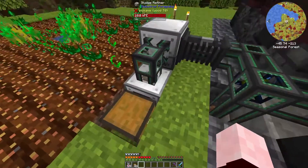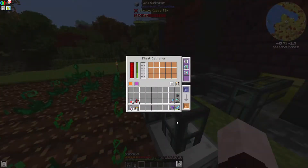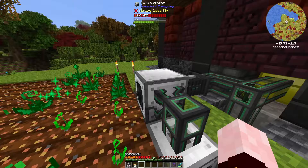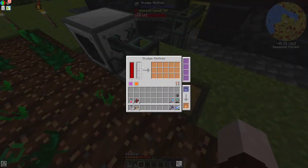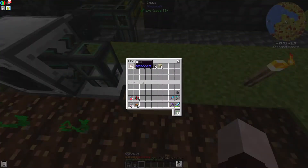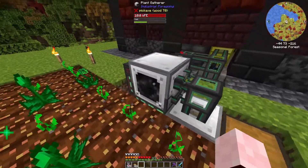The other thing I changed was to add this sludge refiner. Initially, I had the sludge, which is a byproduct of the plant gatherer, going into a fluid trash can and just being deleted. However, putting it into this actually creates some base raw materials like clay and gravel, which can be great for building, as well as many of the machines I intend to create in the future.